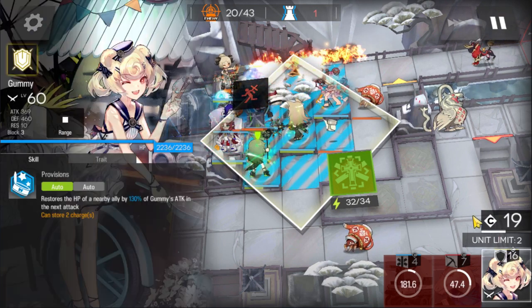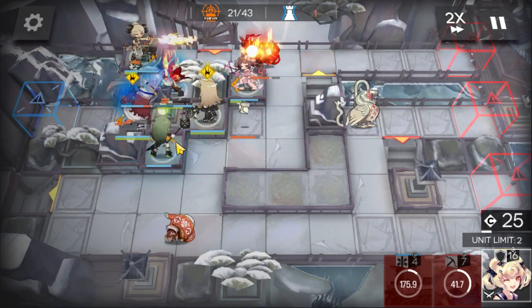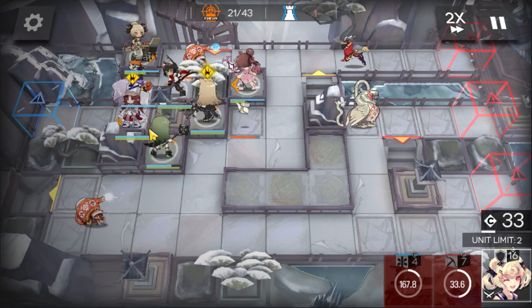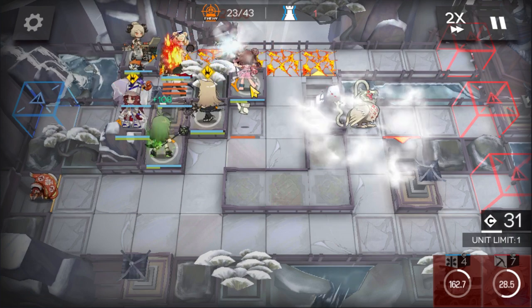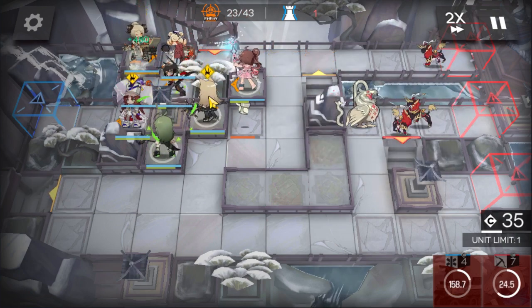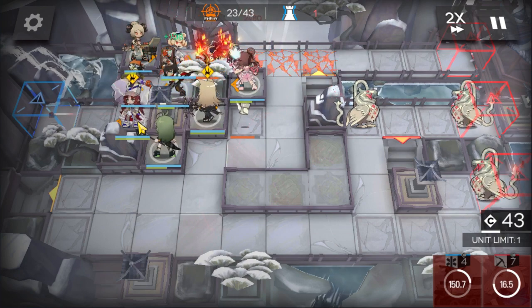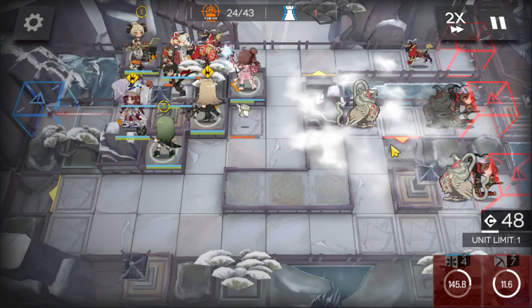Deploy the two medics — you can also deploy this medic position first. Deploy the healing defender before the last medic so you have enough DP to block. And if you brought Gravel as I told you, then you can retreat Murdox and deploy Gravel here facing left to deal with the leaks.